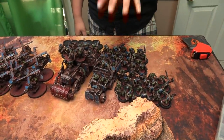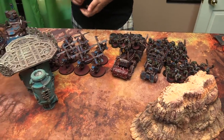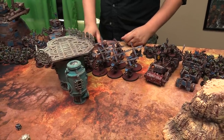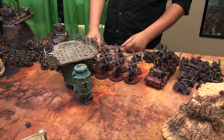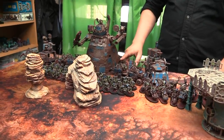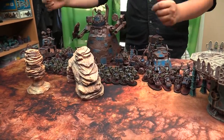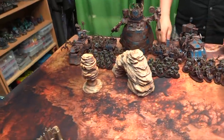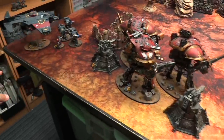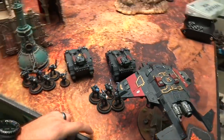For the Orks: one battalion with fighter boys and commanders riding in the battle wagon, the scrap wagon in the middle as commander of the outriders, the shock attack gun leading the supreme command of wizards and the big Stompa. The main battalion has the war master — the little mech boy in power armor. That's four detachments for the Orks. I actually have six activations because both Corvus Blackstars are units of one, plus two units in reserve.